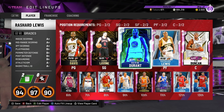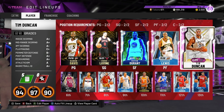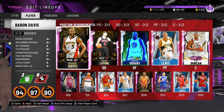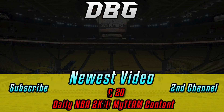Number three is probably Baron Davis, number four Rashard Lewis, and number five Tim Duncan. Those top five cover all positions, so that would be my ideal starting five — with Paul George in for Kevin Durant. If I was to put my best possible starting five, it would be those five. Anyway, that's the video — thank you guys for watching, please like, comment, and subscribe. We'll see you next time.